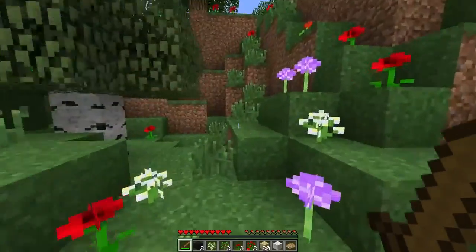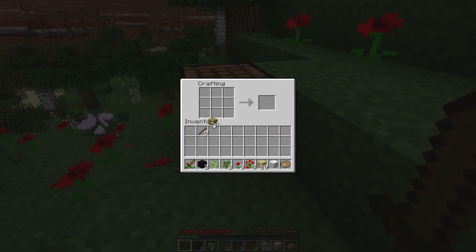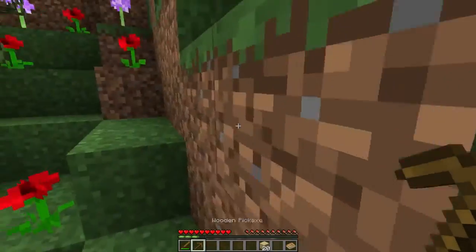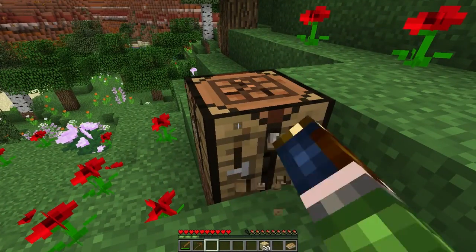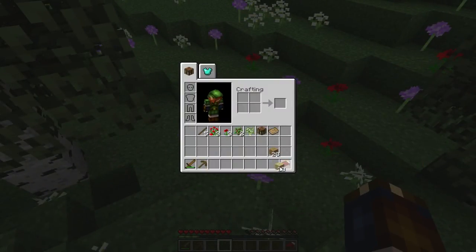And then I'll cut down a couple of trees and get some... actually, I think the first thing I should do is get some cobble, and then I'll cut down some trees. Come with me, crafting bench. I'll need that in my inventory. I have that in my inventory just in case nightfall comes a little sooner than I hope it does. Take the crafting bench with you.